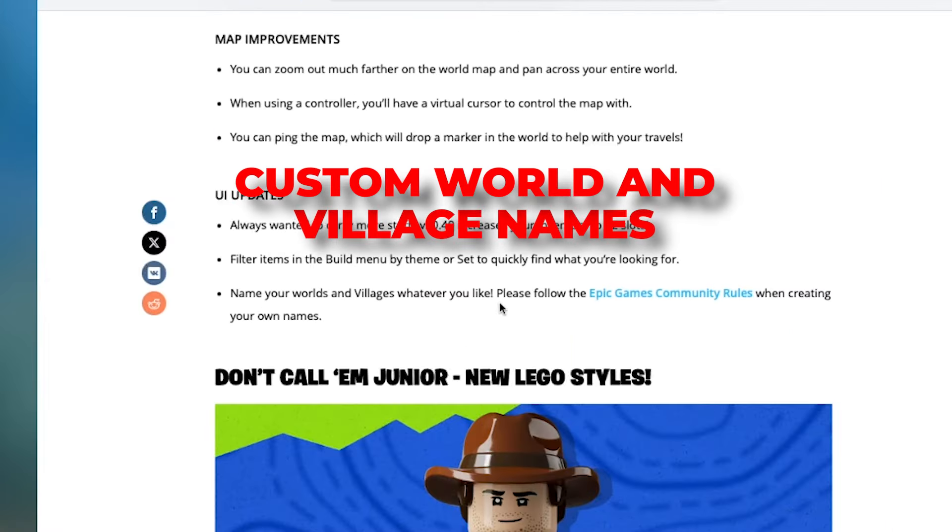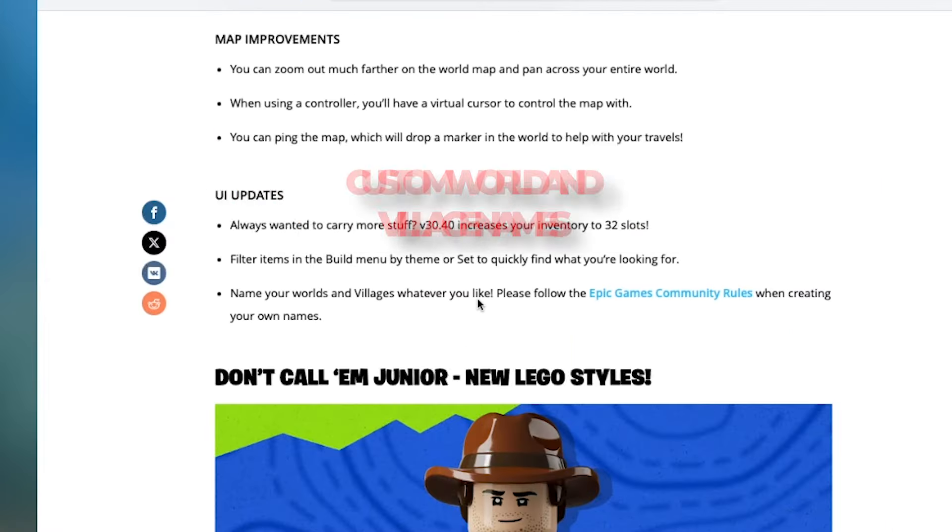You can name your worlds and villages whatever you like. This way when we have a community village, we can name them after ourselves and know whose village that is. You're supposed to follow Epic Games community rules, so you'll need to keep those names family friendly.